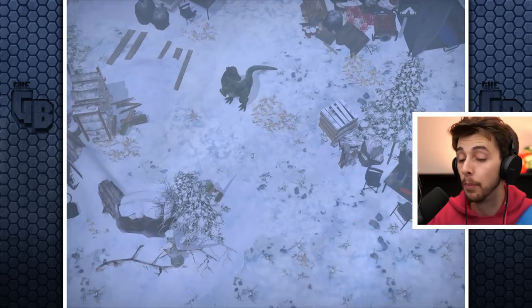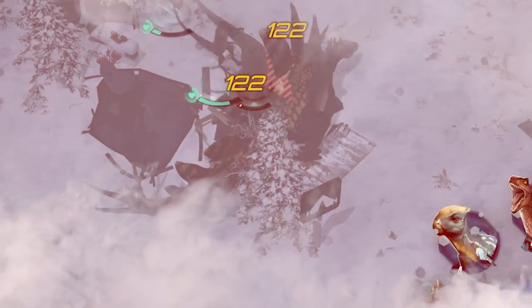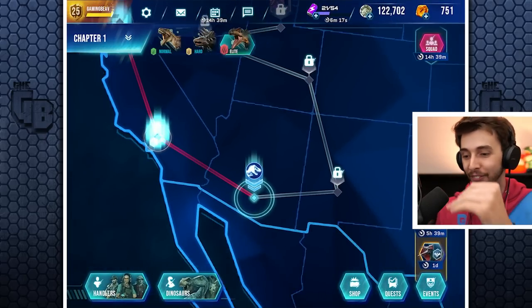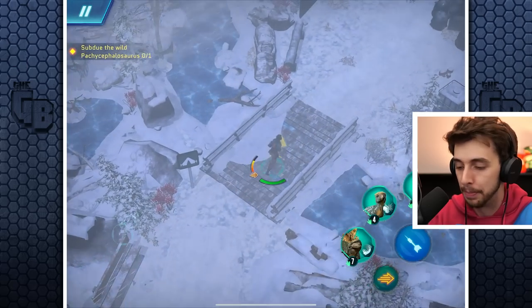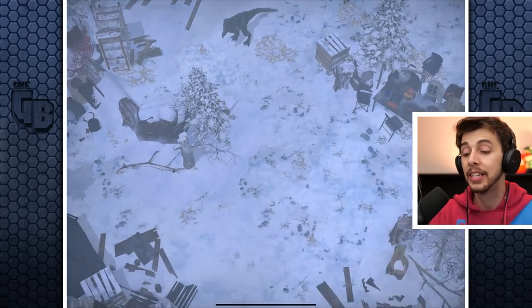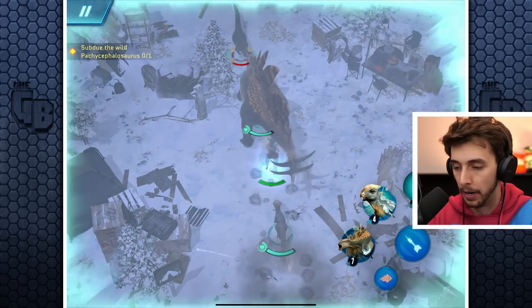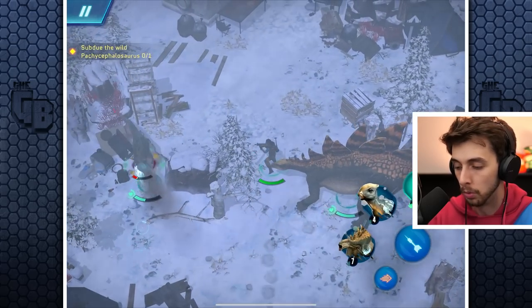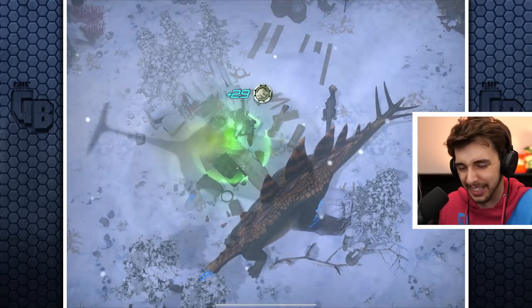Apachecephalosaurus — I better get more than one DNA. If I get hit one more time I'm done. No way to get away — if you try and hide behind a building, it cuts around the corner. I probably should have put the Stego in first. This is hard. We're getting some good stuns — and it's done! I got one DNA and we need about five, so it's possible with a few more runs.